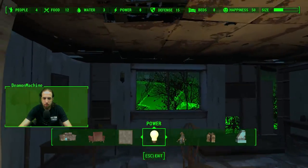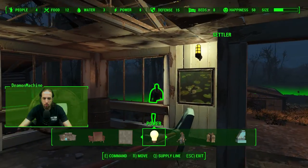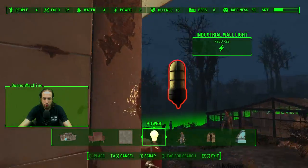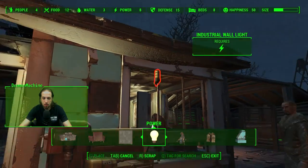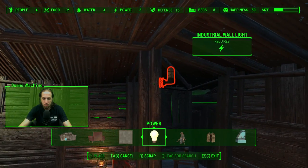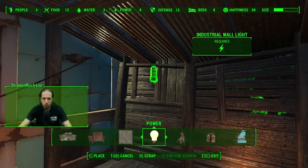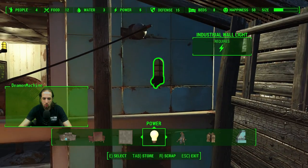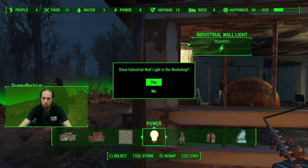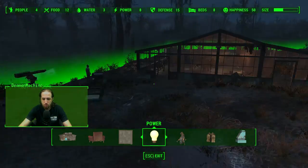We're just gonna probably get rid of this light — not that far. You can put this one outside. It doesn't even reach outside. How do you not reach that? You guys have to be touching the same wall? Maybe the generator ran out of power. We'll start for now. Generator right there. We've got some stuff.